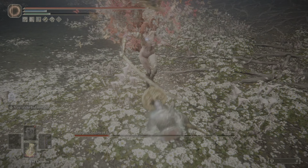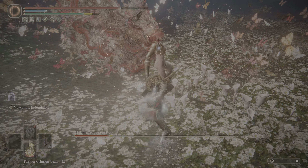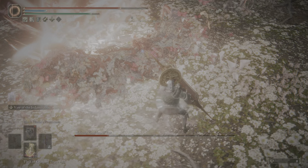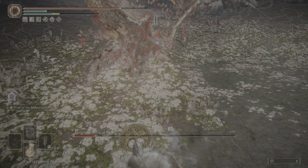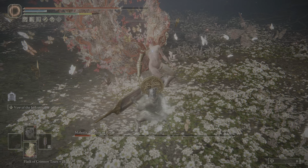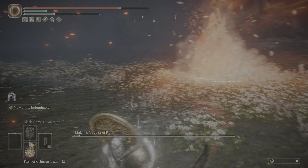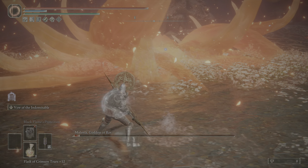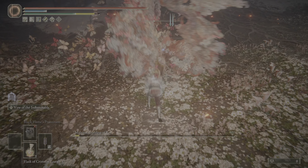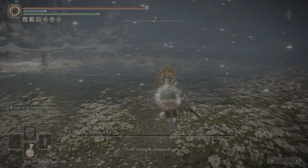We're gonna poke here, because it's a little faster to just do the poke. But as you can see, it costs you all of your range, pretty much. I think I want to use Vow of the Indomitable over Barricade Shield against Malenia these days, and I think that stands true even for this. It's a little more expensive, but with Blessed Blue Dew, it's essentially free.